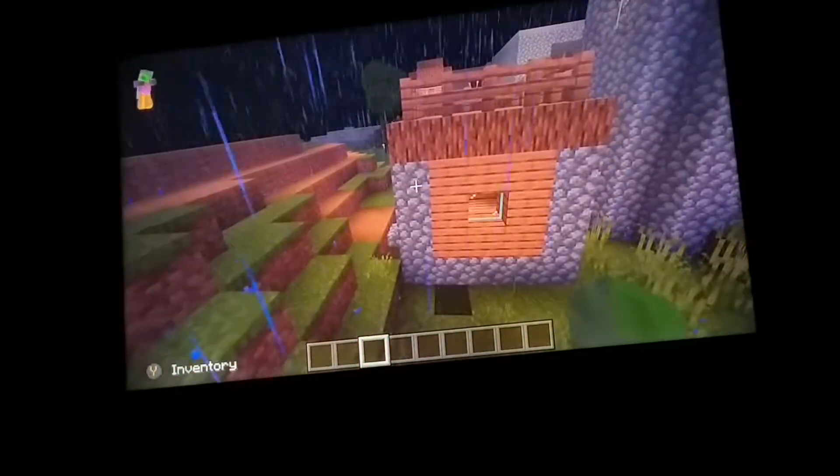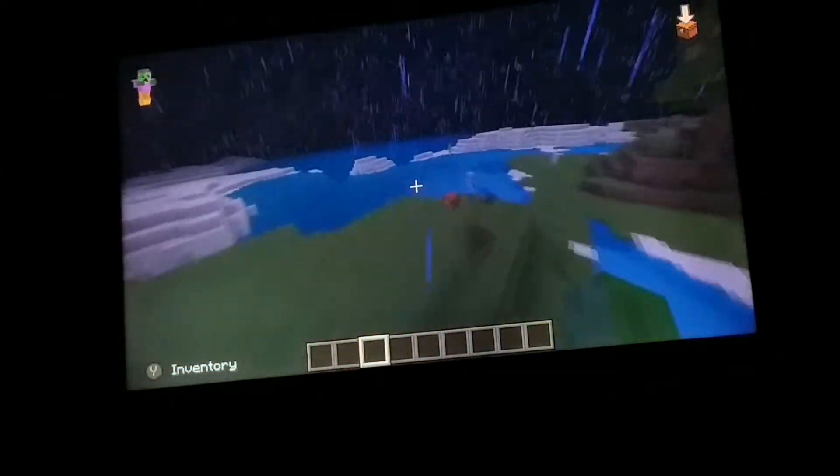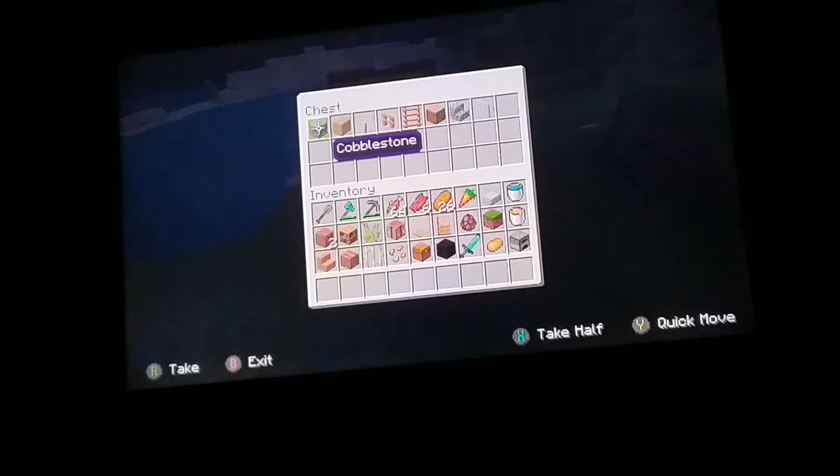So basically all you need is in this chest here: cobblestone, oak wood planks, torch, oak fence, ladder, oak log, cobblestone stairs, and glass.